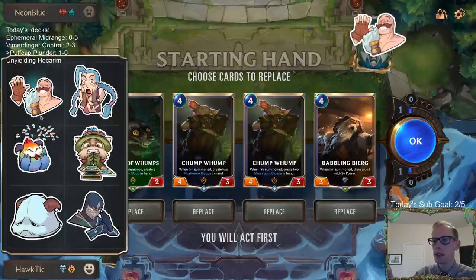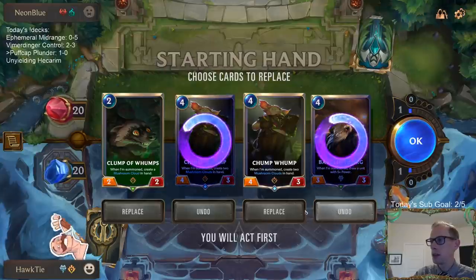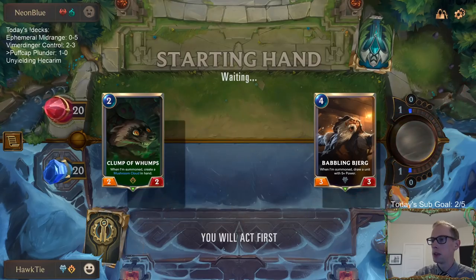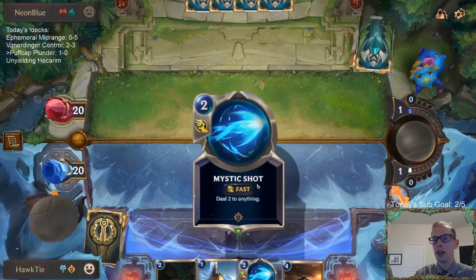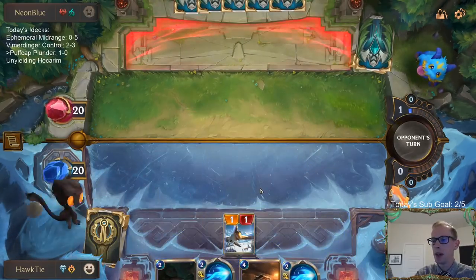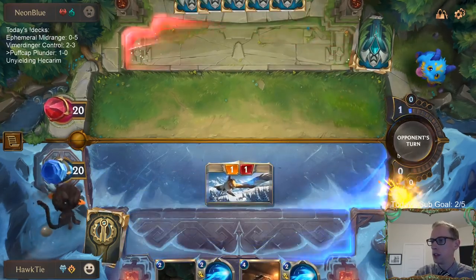Elise Darius — hello. Let's not keep all these four-drops, let's keep Babbling Bjerg. Here's a four-drop. I think I'd rather draw Sejuani than draw two Mushroom Clouds, right? Isn't Sejuani better than two Mushroom Clouds? I feel like that's a true statement.